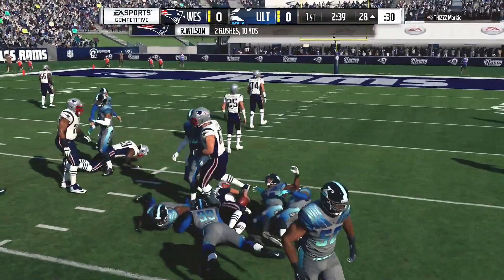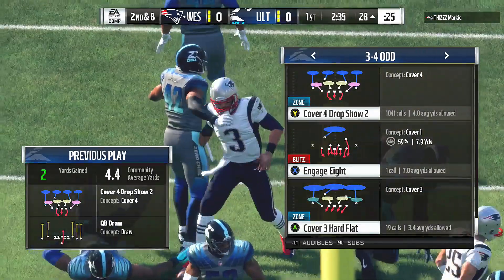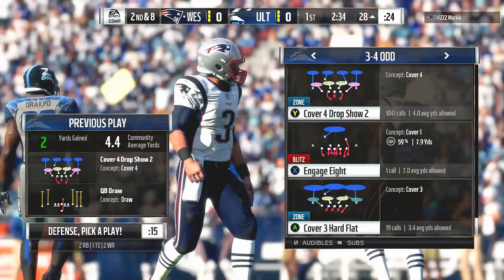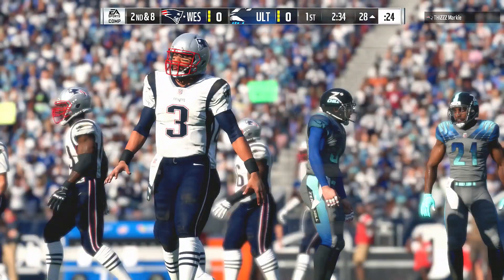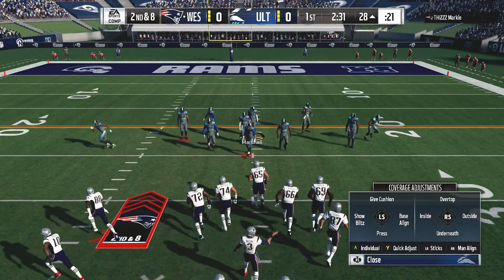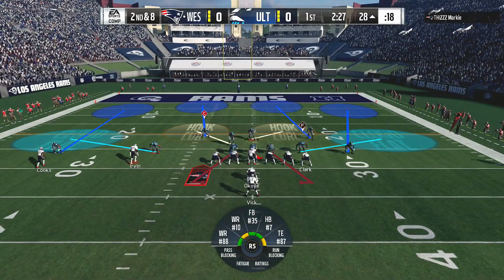He'll take this inside the 30, to about the 29 — maybe the 28 yard line — two yards on the keeper. That call makes sense because they've been throwing it well on this drive. They showed a passing formation, showed the shotgun, then ran out of it. That's a nice play by the defense, though, to hold it to a short gain.